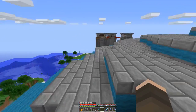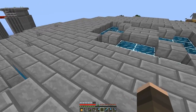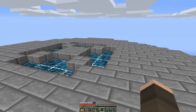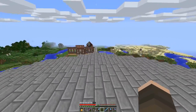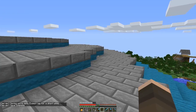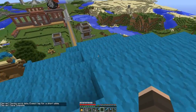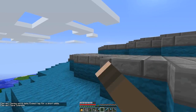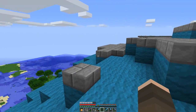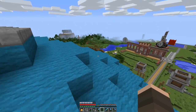I'm lightning-proofing the roof — hopefully half slabs are all you need to do that. I've never actually tested it, but I think it'll be better. Even if it does light on fire again, at least we have the shape down of what it used to look like. I've just used up all my stone doing this, so I need to get more.